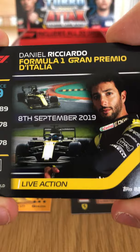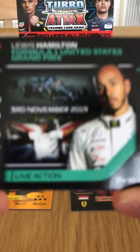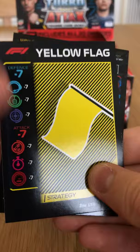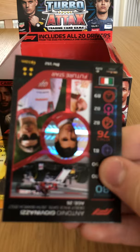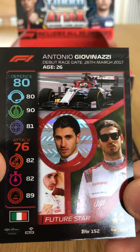Alexander Albon Belgium Live Action again. Live Action from the Italian Grand Prix — Daniel Ricciardo finished fourth or fifth for Renault. Flashback for Roman Grosjean. Lewis Hamilton Live Action at the United States Grand Prix. The Yellow Flag strategy card — minus seven on defense and attack. And then we have the Antonio Giovinazzi holographic card — exceedingly cool, didn't expect to pull that. Big fan of Giovinazzi.